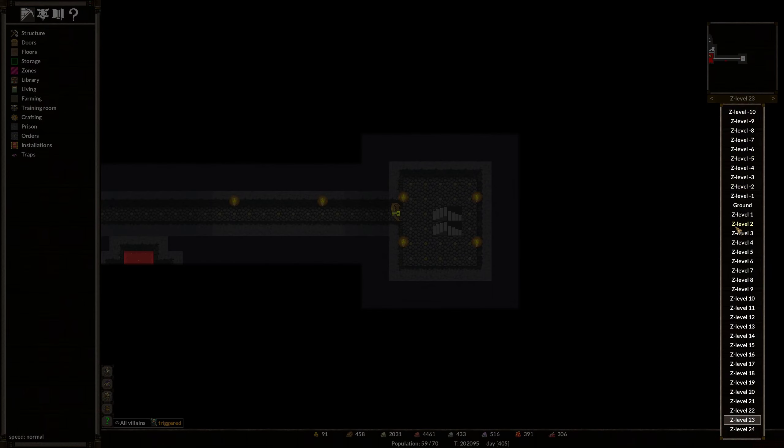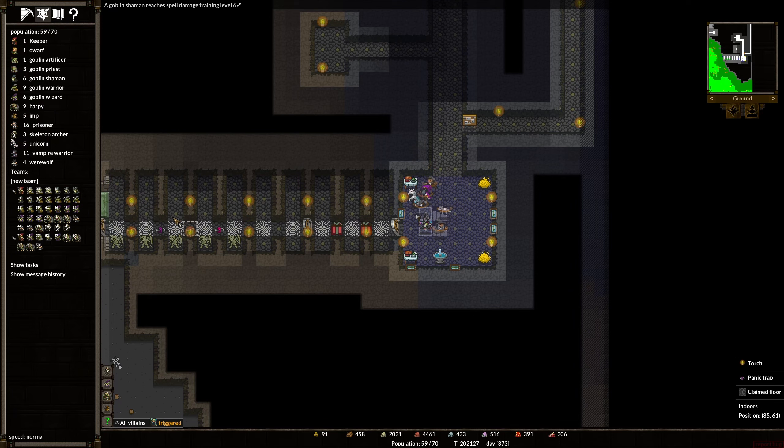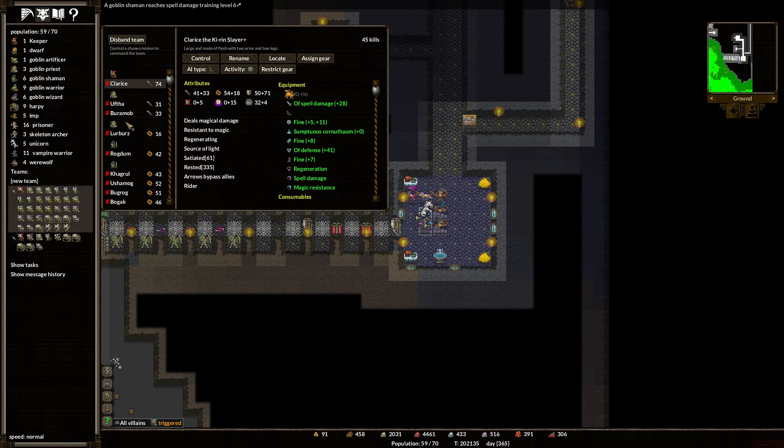Now the Harpies and the Skeletons that are assigned to Zone 2 will just go about their merry way, and I'll come up with something a little bit different to protect our base. Let's start by taking a look at our existing offense team. Wow, Clarice has 45 kills!